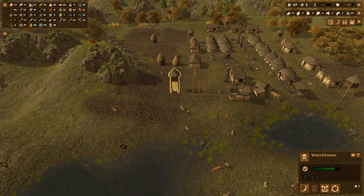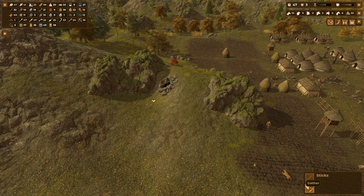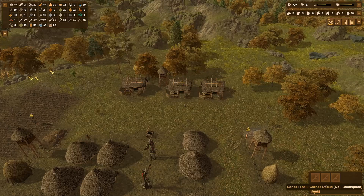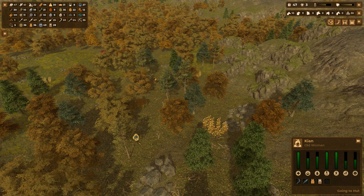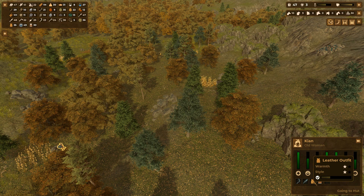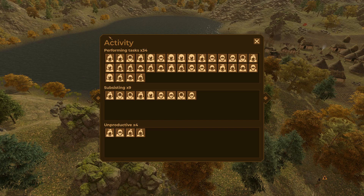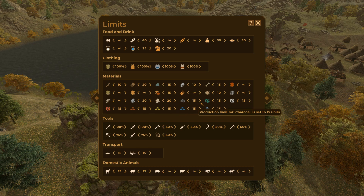Yes, I should build more watchtowers, but let's gather those sticks first. Are they bringing in the logs still? What are you carrying — a linen outfit? Weird. Do I have my limits on logs set in an unfriendly manner? Yes, I do. Let's get those logs up to 20, and all that other stuff looks just fine.